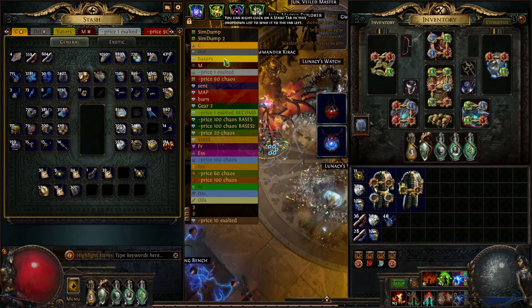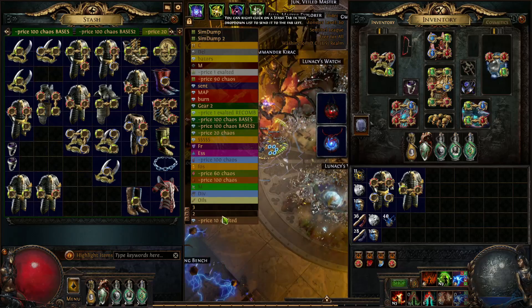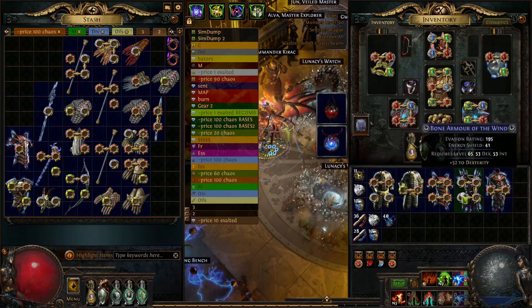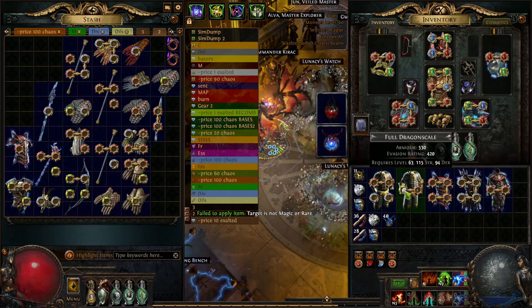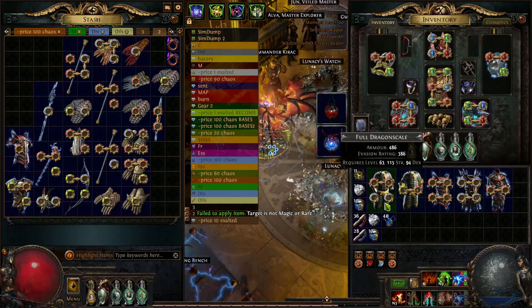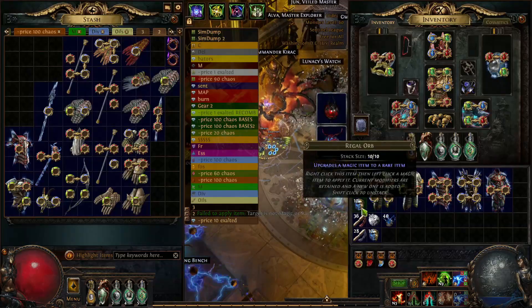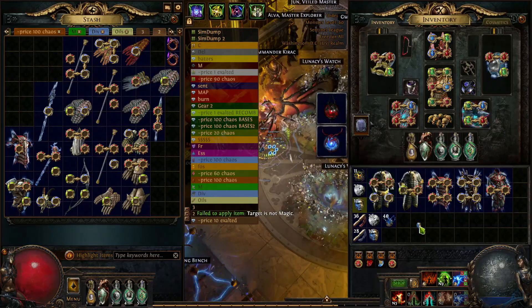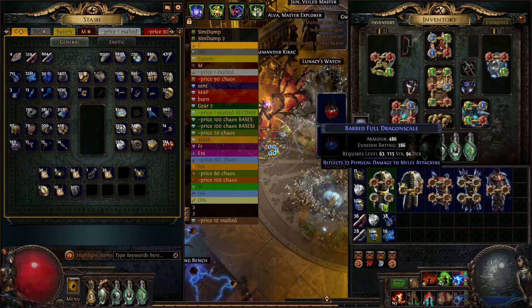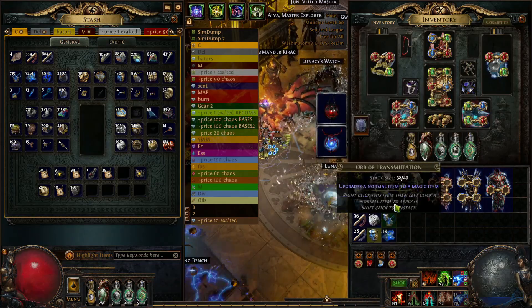There's our currency and we're all set. You've also got to buy the fractured bases. I've got some of those lying around here. As you can see, I've got a dex-fractured and a strength-fractured. We need to first of all just scour basically everything. We're gonna try to move one strength mod and one dex mod. To get into the steps, there's a little technique — we want to regal these to get two prefixes on each one.